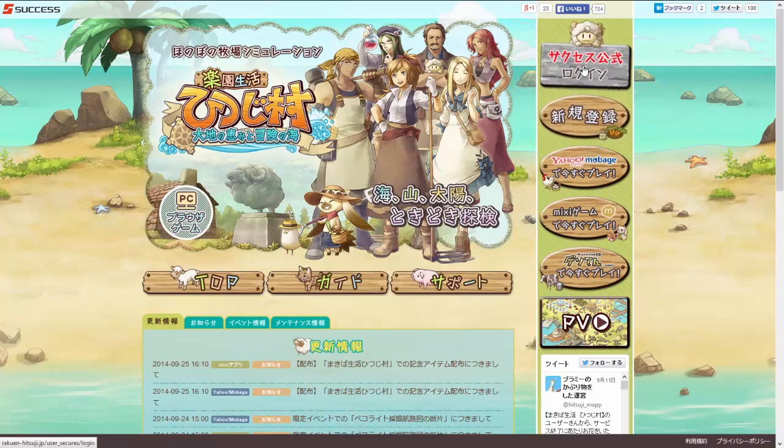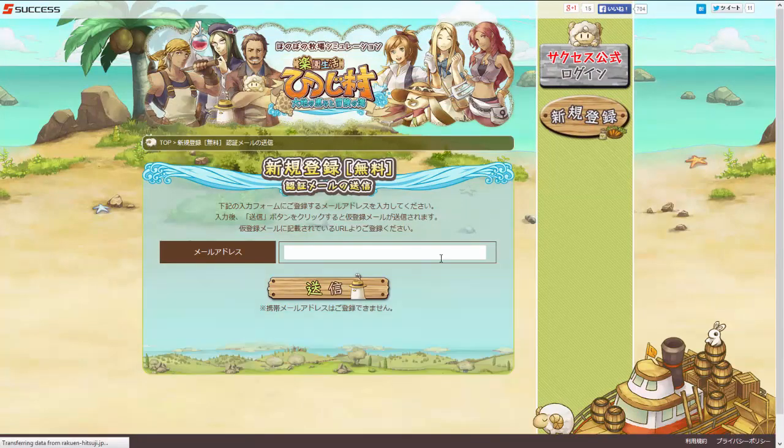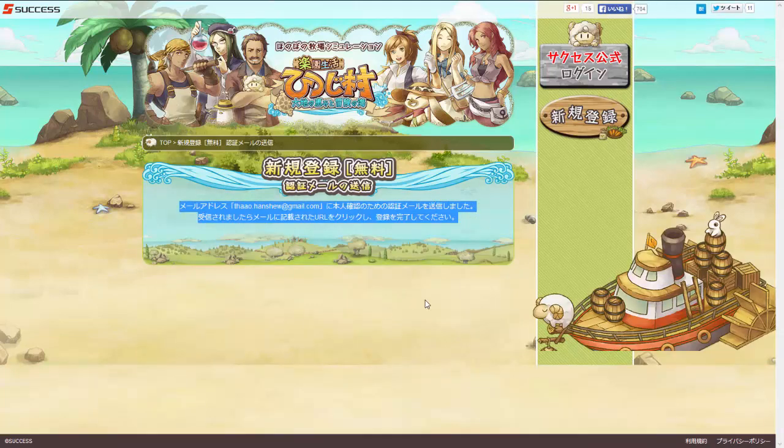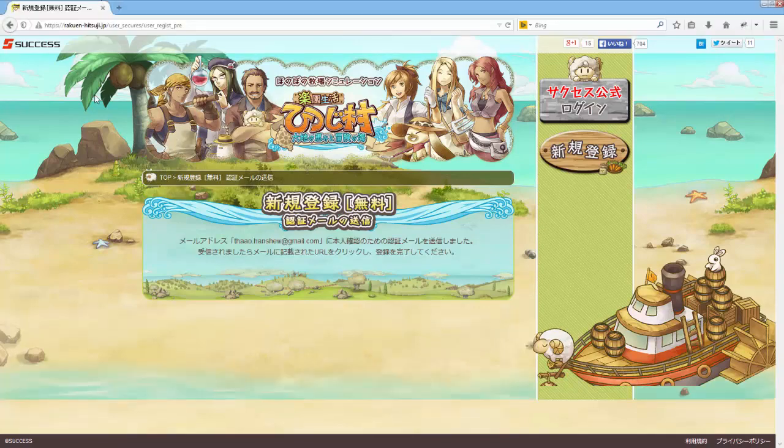This is the login button. If you click that, there will be a link to registration here too, but you want to click the registration button. Then you'll go to the user registration page, and it will want you to enter an email address. So type an email address that you want to use, and then click this button with the chicken guy on it. Then it will tell you that it's sent a confirmation email to your email address, so you'll need to log into your email account.